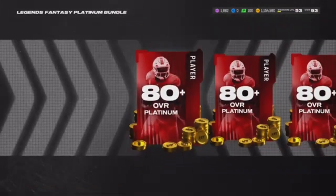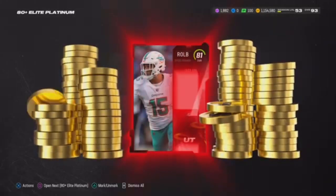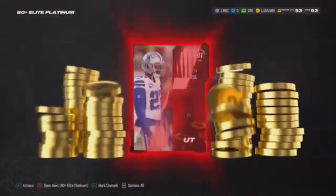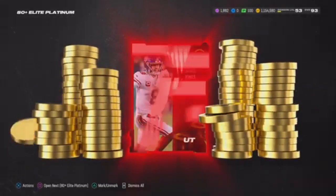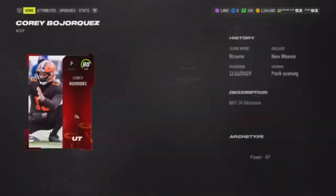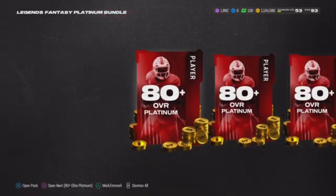All right, we're on to the platinums now. I at least want to pull one 86 out of this. We get an 81 Jalen Phillips. Come on EA Sports — we get Cowboys legend Jaron Curse. Shout out Jaron Curse, that 90 overall is godly. Daniel Jones, you suck, but I feel bad you tore your ACL. My highest pull has been 81 so far — what the heck?